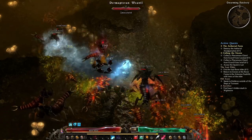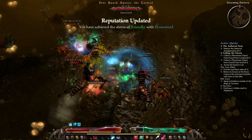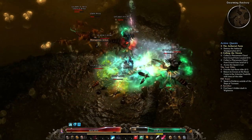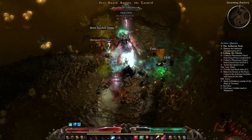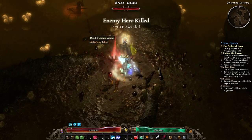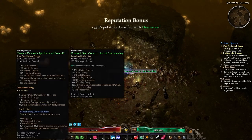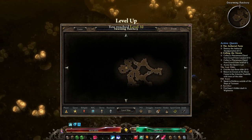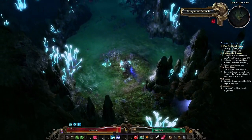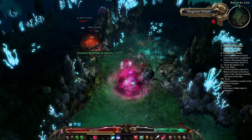Right now I'm in the Swarming Hatchery for experience. The Skittering Den is the one you need to find the devotion shrine — I've covered that in earlier walkthrough videos. The Skittering Den is the second location inside the Dermapterin Hive, and there's a fake wall in there that takes you down to the Mountain Depths.